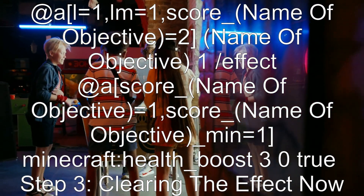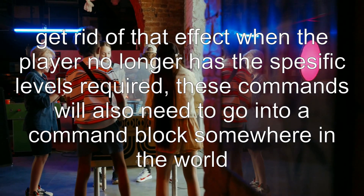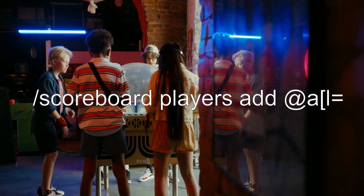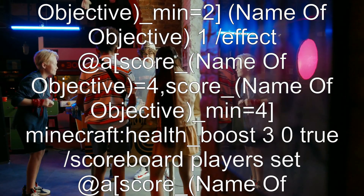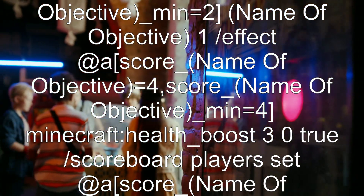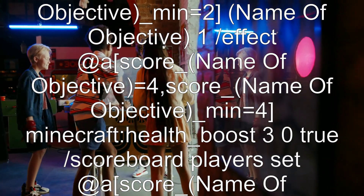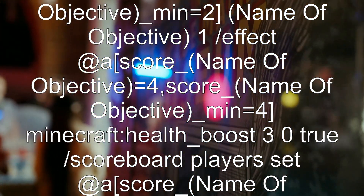Step 3: Clearing the effect. To get rid of the effect when the player no longer has the specific levels required, these commands will also need to go into a command block set to repeat and always active. Use: scoreboard players add @a[l=1,lm=1] score_[name_of_objective] 4, score_[name_of_objective]_min=2. Then: effect @a[score_[name_of_objective]=4,score_[name_of_objective]_min=4] minecraft:health_boost 30 true.